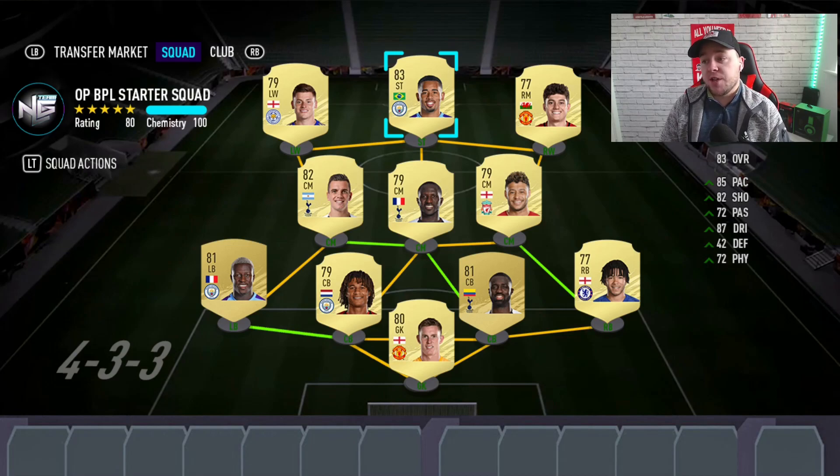Right center back is David Sanchez, who for me will be one of the most expensive non-rares in the game, but I do think he won't be out of budget in the first couple of weeks. Left center back is Nathan Ake — you'll probably want to pick him up quite early because once the Ones to Watch promo comes out he'll likely leave packs, but he's a good player with pretty good stats for a starter team.